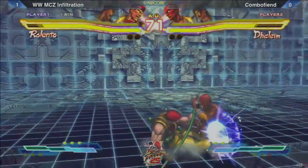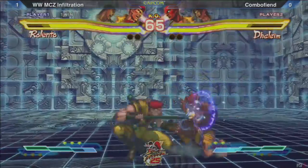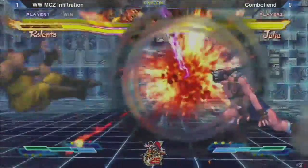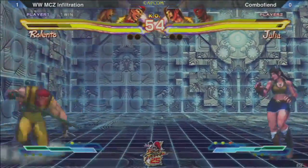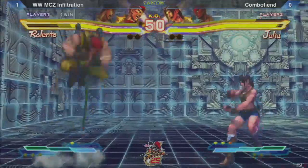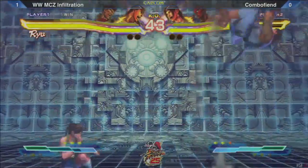I definitely like Sim against Ryu though. Julia's turn — what can she do? High or low? There's kind of a mix-up there. You can whiff with the jab version then do a low attack, or you can just do the fierce version which is a high attack. But unfortunately they're a little bit different timing — they don't hit at the same time. So what you can do is wake up, crouch, then high.